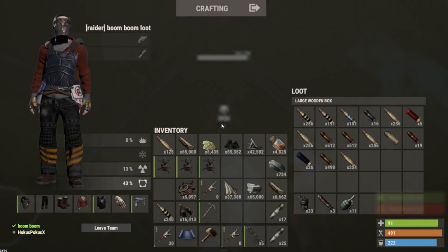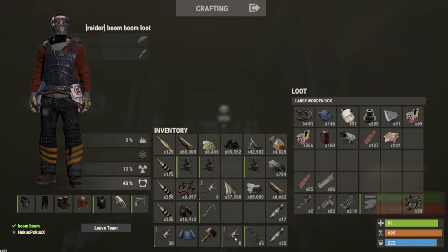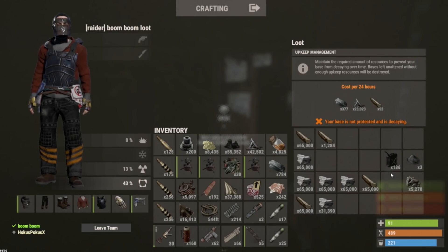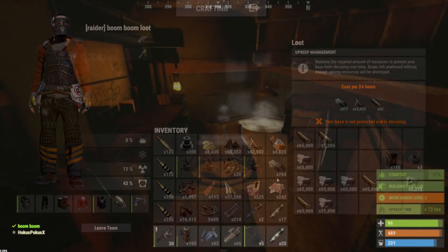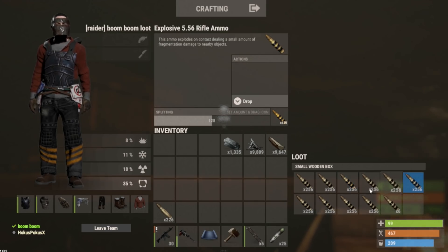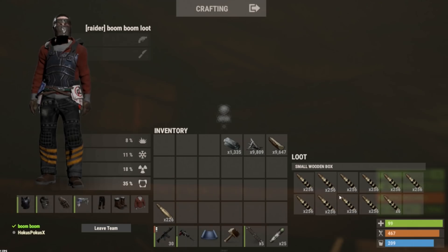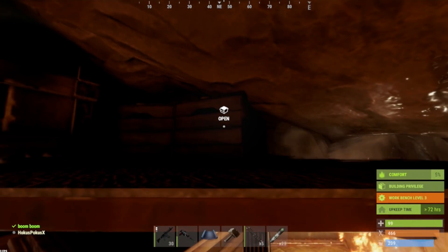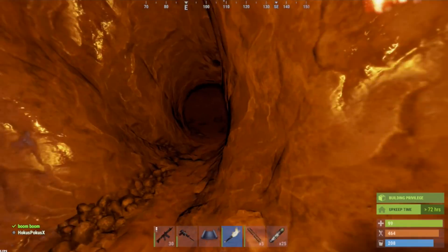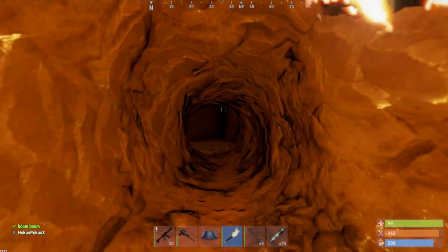I'm going to show you another raid right after this where my mic was working — it's a cave raid. We have a good amount of ammo but not a ton. If there are like five or six armored walls there's no way I'll be able to do it — I'd have to go farm up. I have eighteen rockets but can't really use them because you'll get countered instantly. Here's my cave, and just down the way is the other cave.